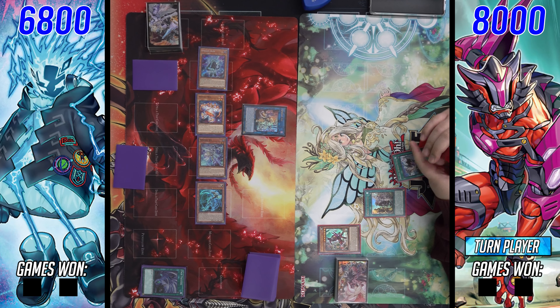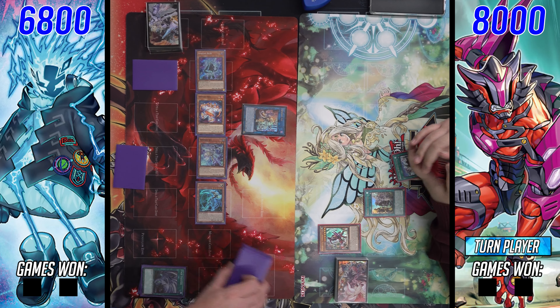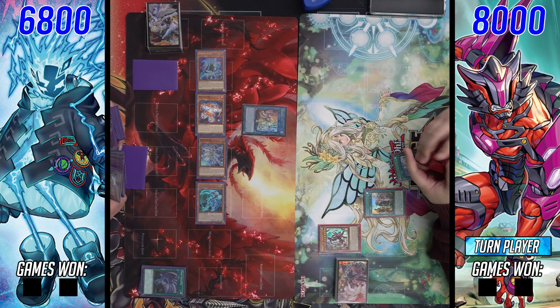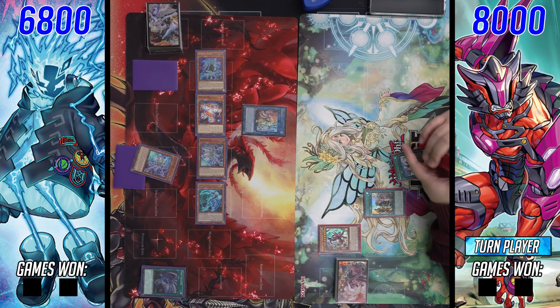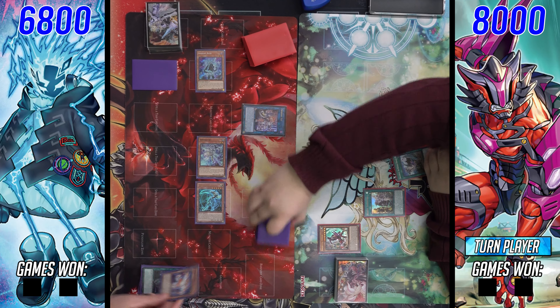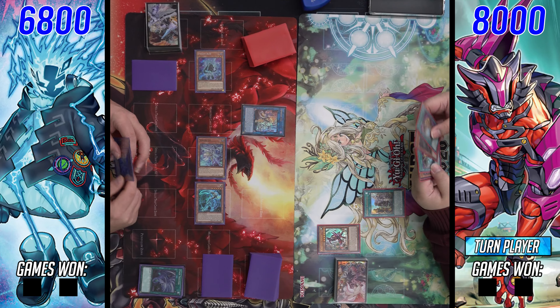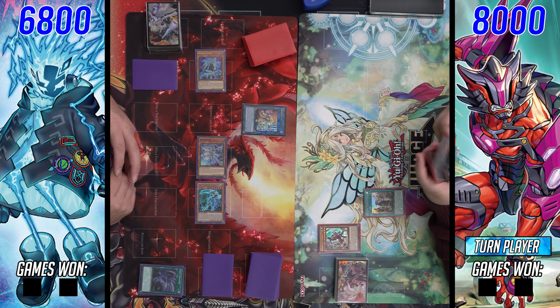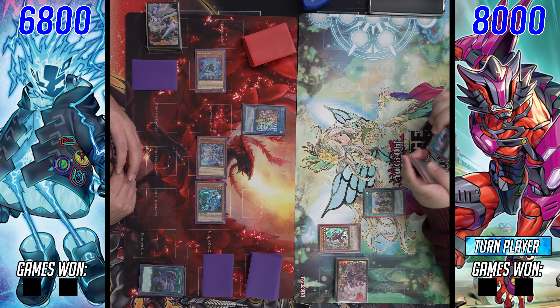This is a pretty standard way of playing it — I feel like they could have maybe done a bit better here. This is Live Twin Sprite too, which would make sense if you didn't go for the Spright play, since they're not playing the nimble stuff like most builds right now. So yeah, they end up just on red and elf with three set backrow — not the craziest board.